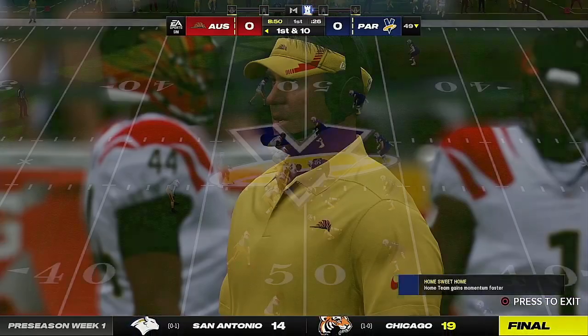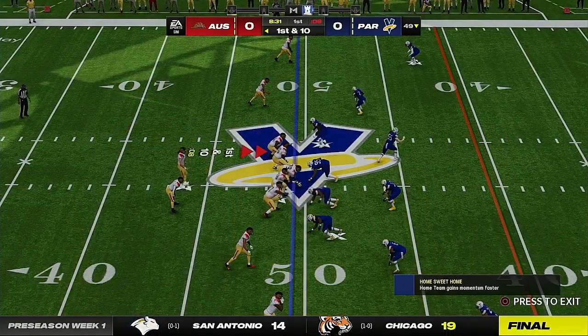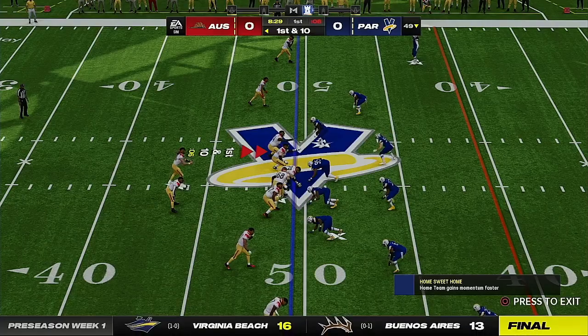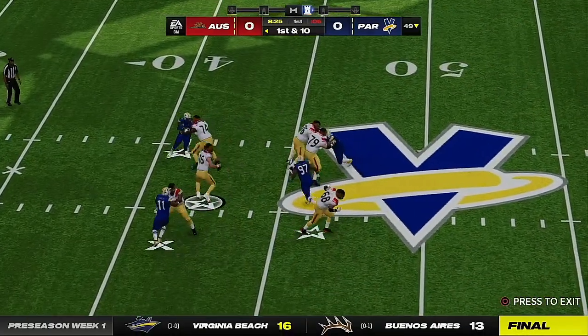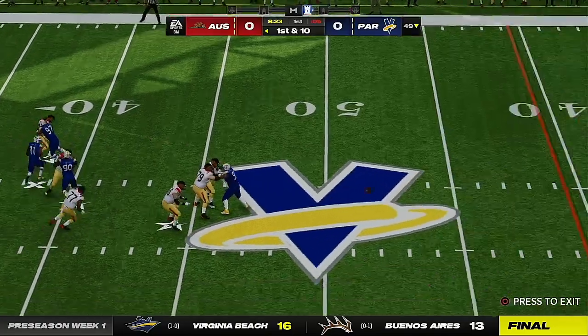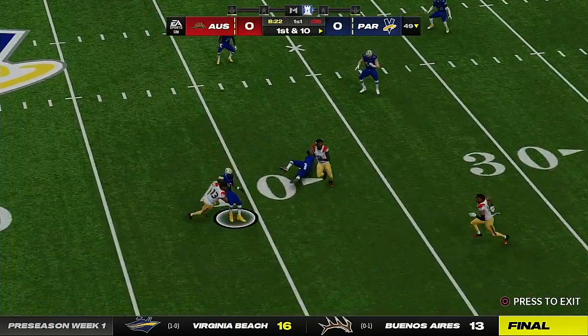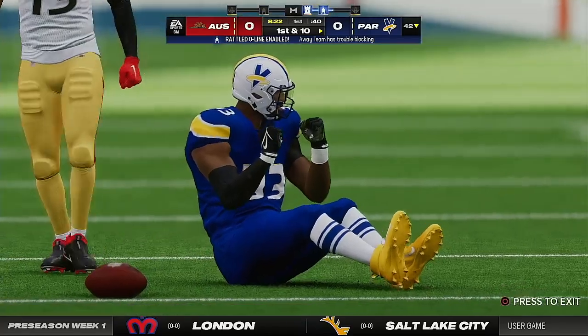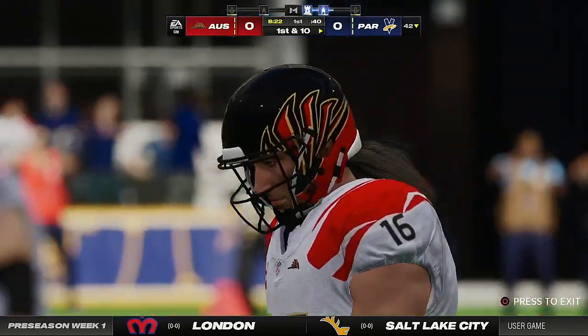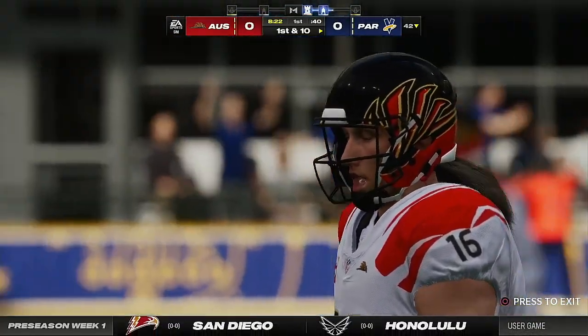I think they like this drive better. The running game is helping out, picking up some of the slack — remember the last drive was three and out. On first and ten, it's Lawrence. Thrown across his body, and it's intercepted! Picked off by Damone Clark. They will take over possession at their 42-yard line. He overestimated his arm strength and his ability to fit it anywhere he wants to.